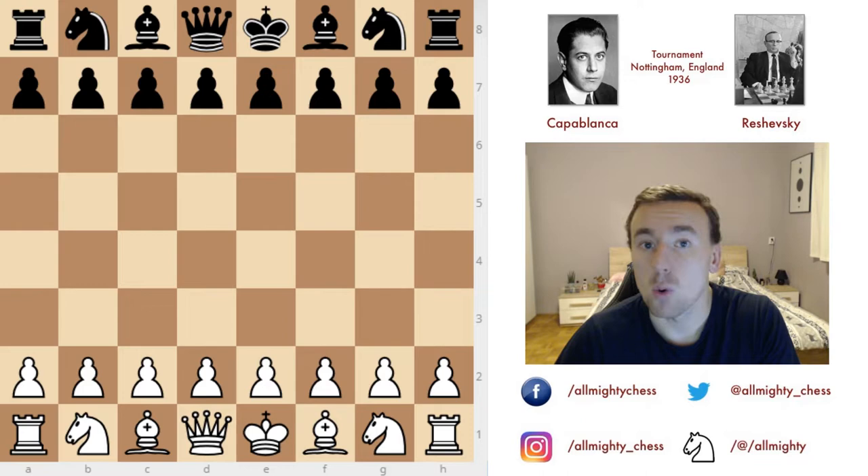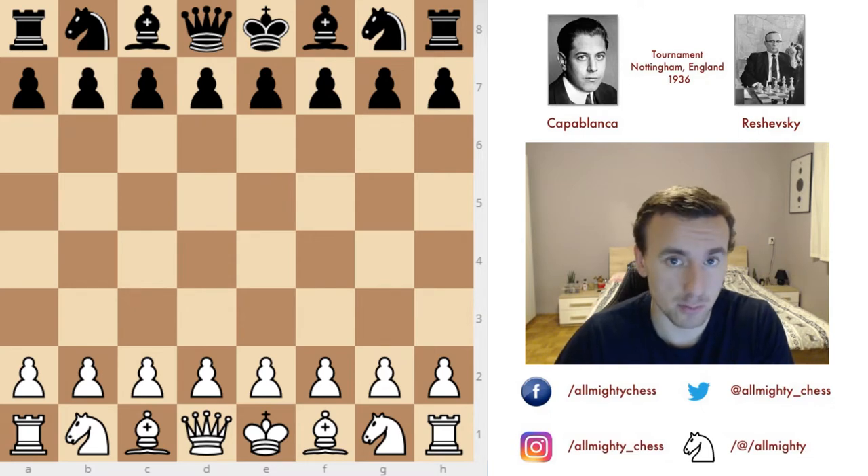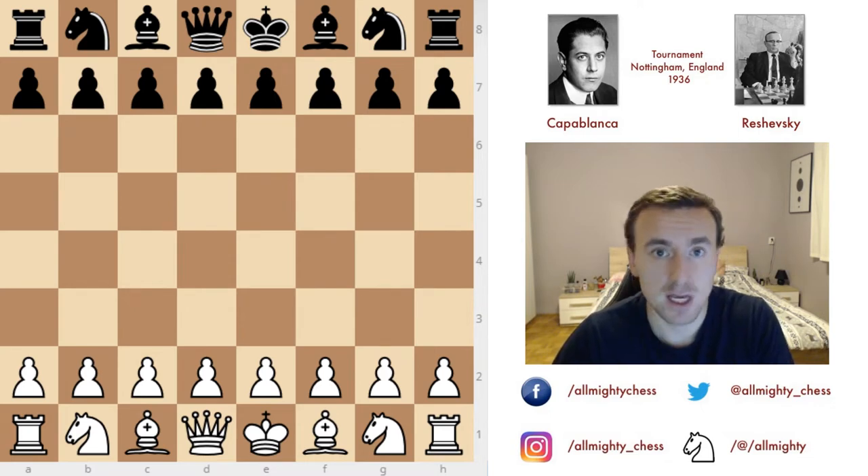To showcase why it is important to centralize your king when you come into the chess endgame, I have chosen a game between two very strong players: José Raúl Capablanca, the third world chess champion, and Samuel Reshevsky, one of the strongest American chess grandmasters — to see how one of them uses this idea very correctly to centralize the king and gain advantage in the endgame, while the other misses that same idea and suffers the consequences.